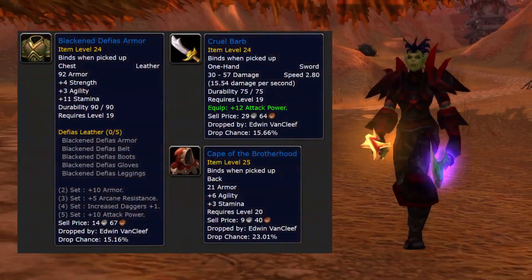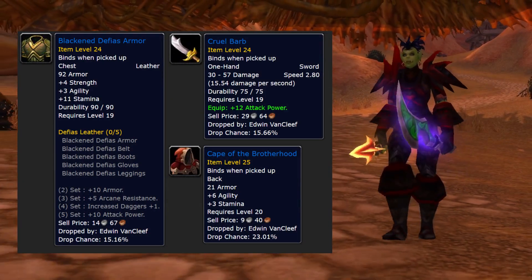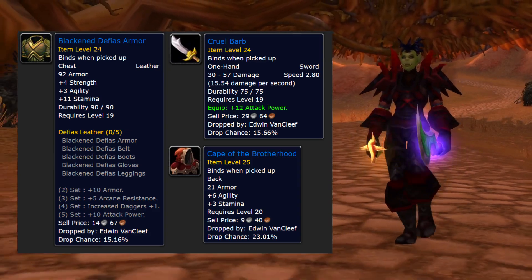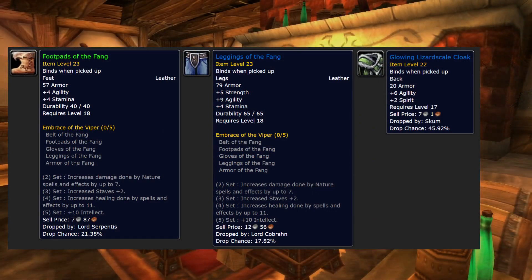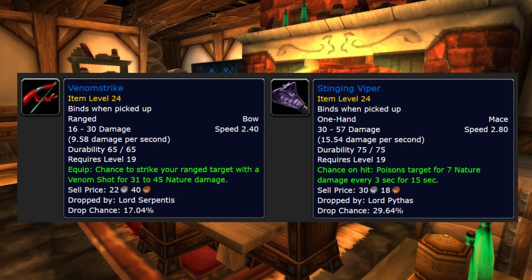In Dead Mines, I'll try to obtain the Defias Armor, Gruul's Barb, and the Cape of the Brotherhood. As a Horde player, I would most likely head into Wailing Caverns first, where there are also many important items — for example, the different Fang items and even another cloak. If you're still lacking a ranged weapon or a slow one-hand weapon, you can also obtain those in Wailing Caverns.